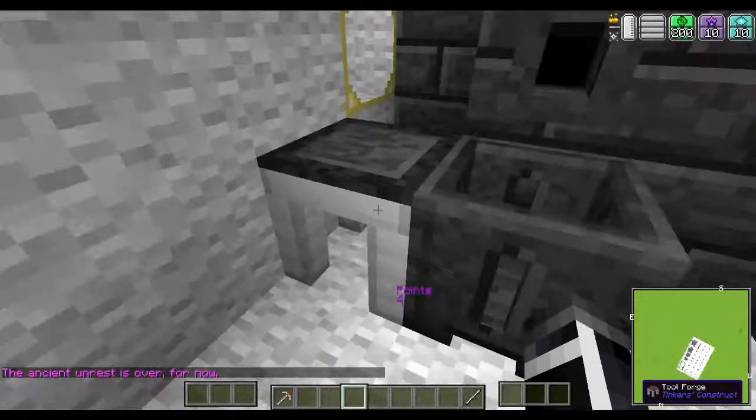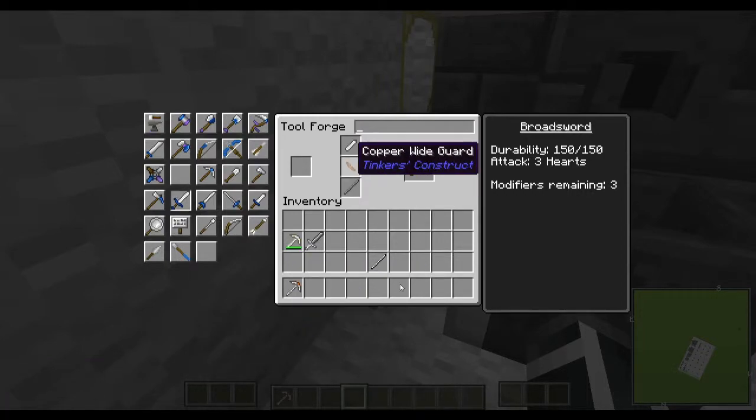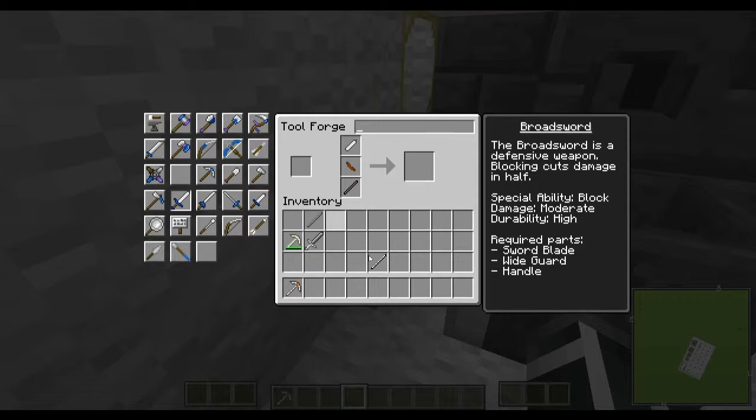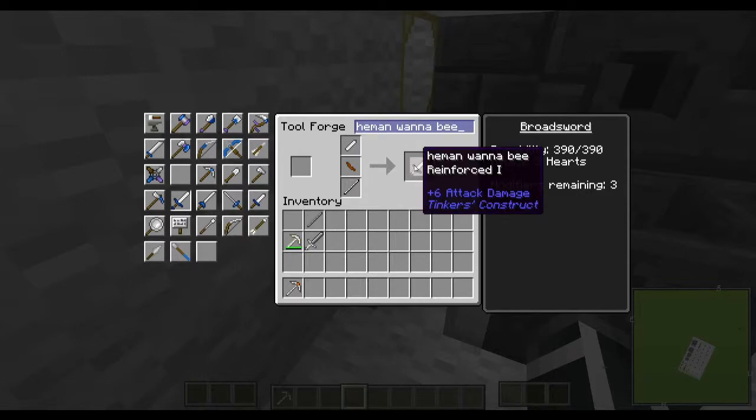There we go. When we came out it just kind of clustered everything. You'll always default back to your Tool Forge repair area — just right-click on it and it'll go back to its regular position. So that was 150 plus three hearts attack. How much does this give us? 390 plus three hearts, so durability went up. If we had a different material for the blade the heart attacks would go up, so do keep that in mind. We'll just call this one He-Man Wannabe.